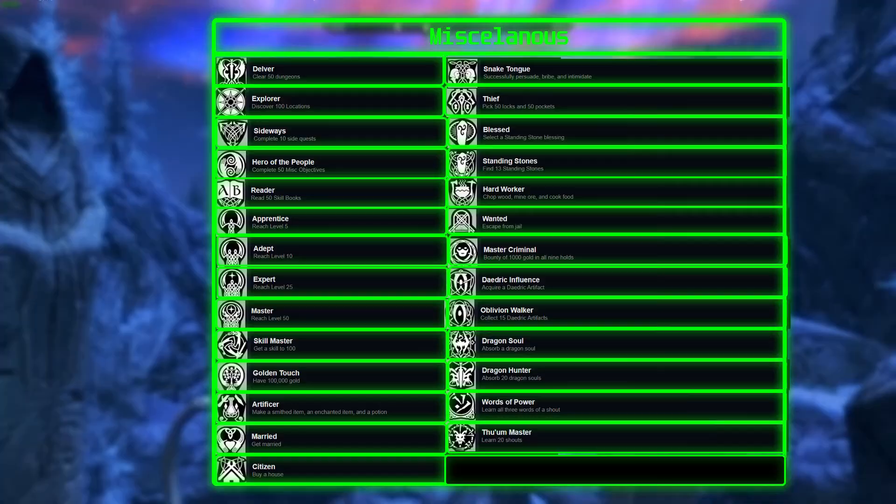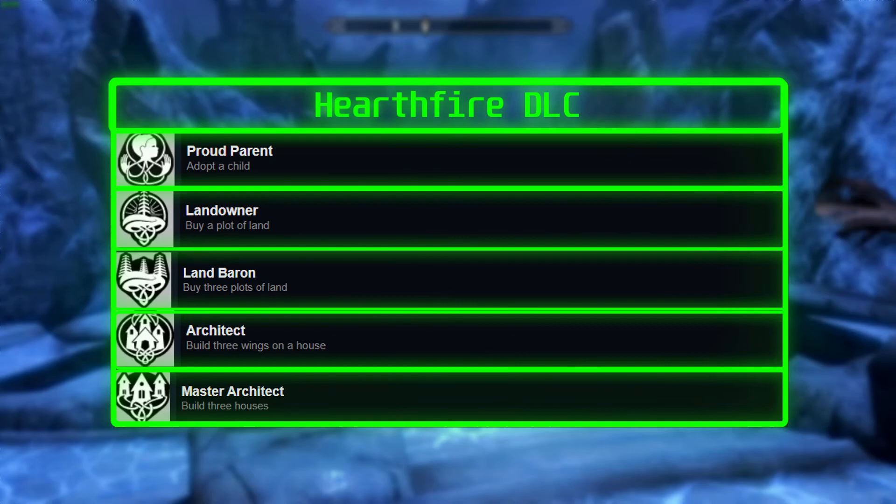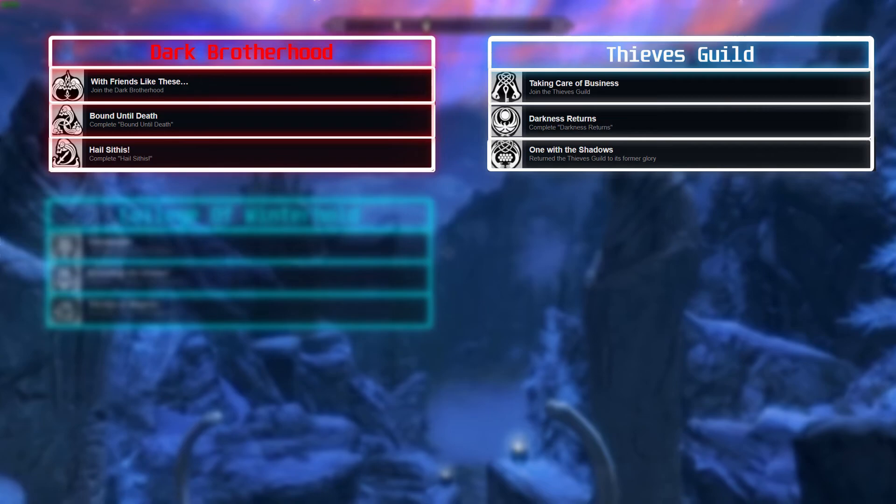The 10 parts are: Miscellaneous, Main Story, Hearthfire DLC, Dragonborn DLC, Dawnguard DLC, Dark Brotherhood, Thieves Guild, College of Winterhold, Companions, and Civil War.